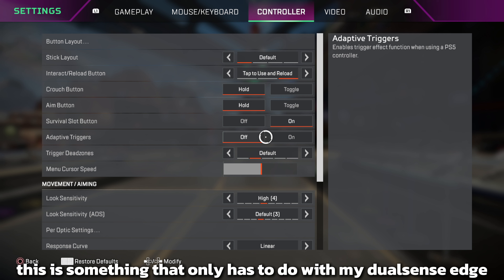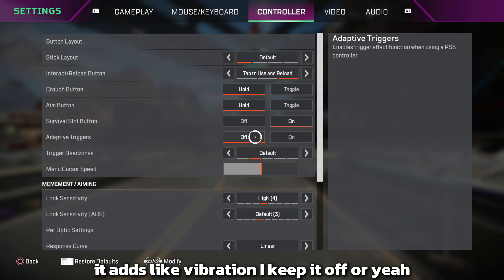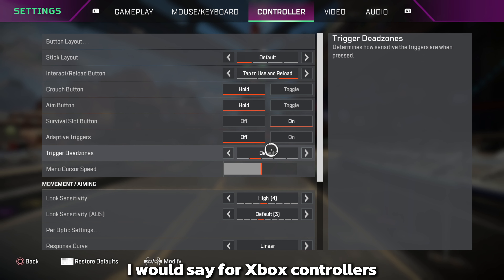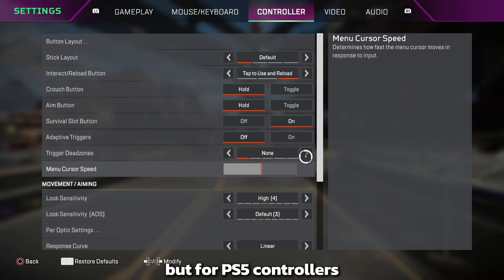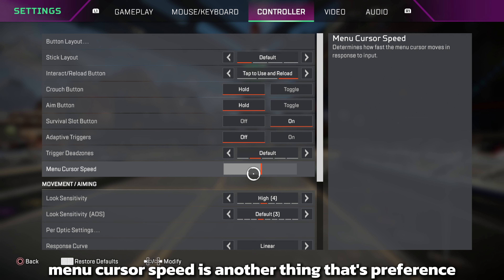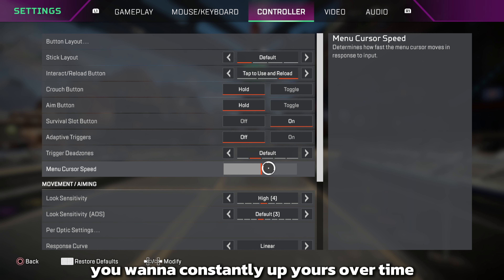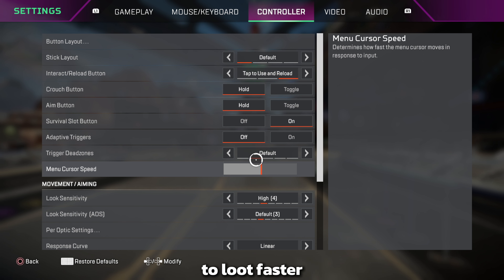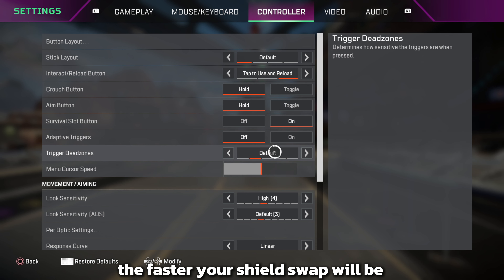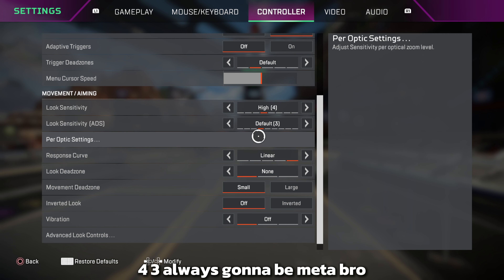Adaptive triggers only apply to the DualSense Edge — it adds trigger effects. I keep it off. Trigger dead zones: for Xbox controllers set to none, but PS5 controllers are a bit more sensitive so I set it to default. Menu cursor speed is preference, but if yours is very low, raise it over time so you can loot faster and don't get caught standing still in a box — faster cursor also means faster looting.